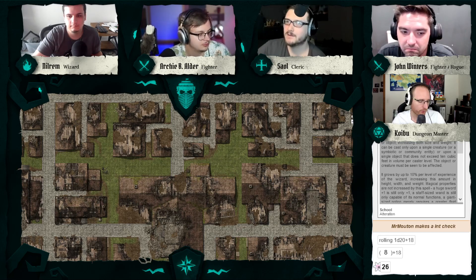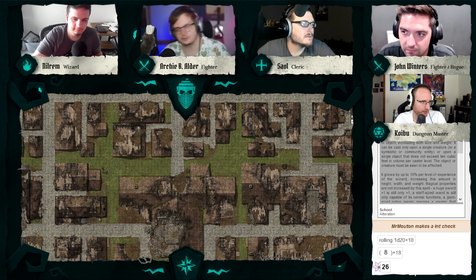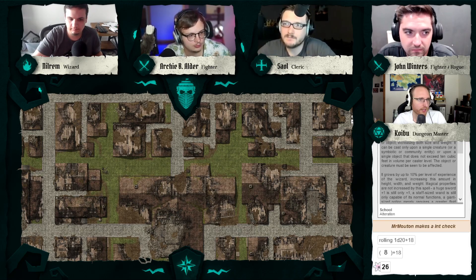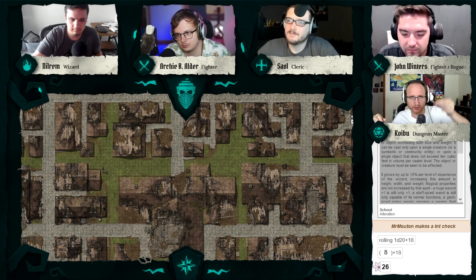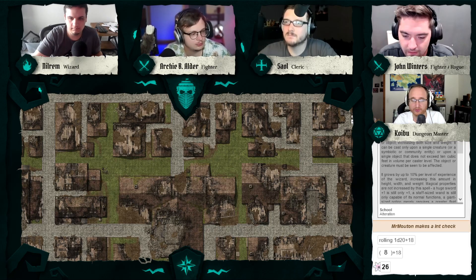You rolled a 19 on the die — will we find wealth here? The sands sprinkle into the tide pool and form a series of little individual columns spread out haphazardly. You can interpret this to mean there is wealth here, but it's scattered and difficult to find — little bits of it here and there. There does appear to be treasure, but it's not going to be easy.